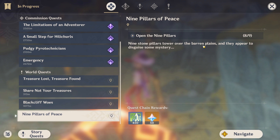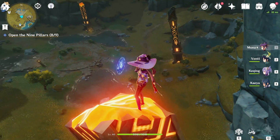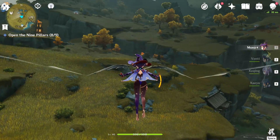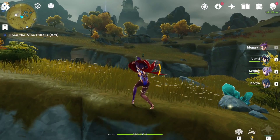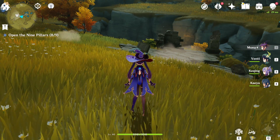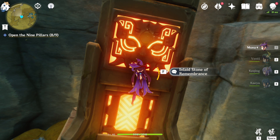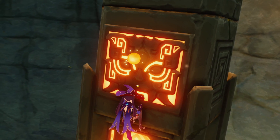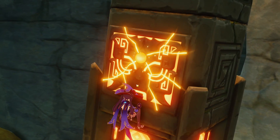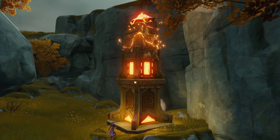'Nine Stone Pillars tower over the Barren Plains, and they appear to disguise some mystery.' We've already unlocked eight of the nine — they were all covered in stone, now they have a cool orange glow. As far as I know, there was no special quest for Mondstadt, but maybe I missed it. Going ahead and doing the final one — inlay Stone of Remembrance. And I think a door will unlock. I'm actually pretty hyped. The door's open!